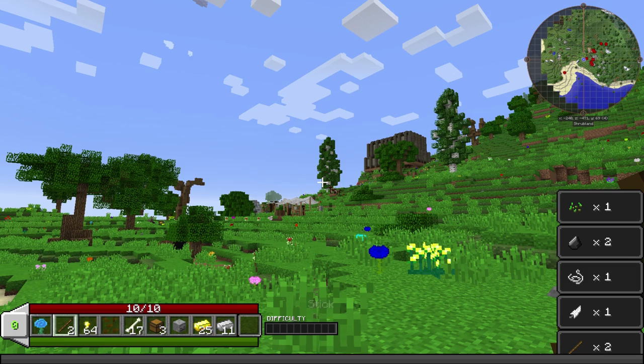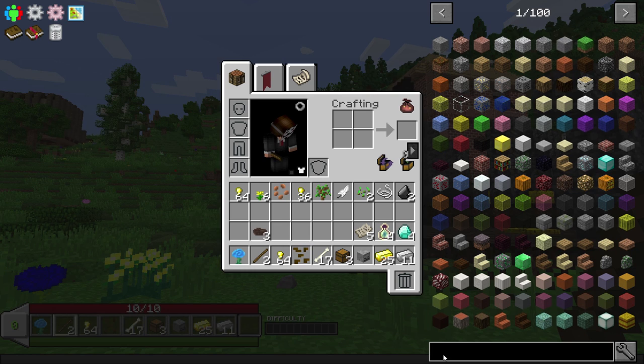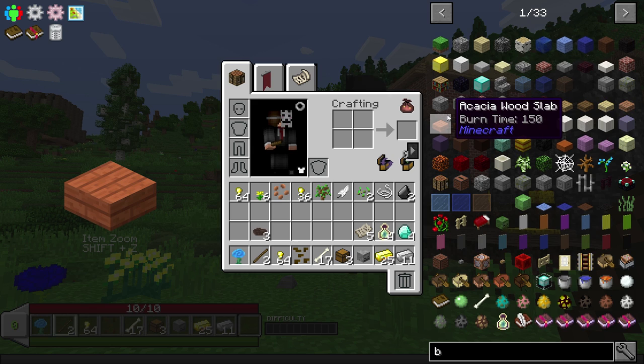Bird's nest? What's that do? We've got this difficulty thing at the bottom - don't know what that's about. That gave us a bunch of stuff: flint, string, feather, two sticks. Are sticks and wood normal in this? I want to see planks - planks were not normal in Regrowth. That's something he likes to do.